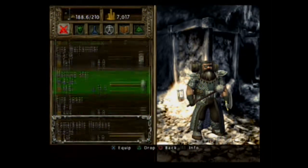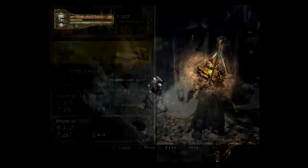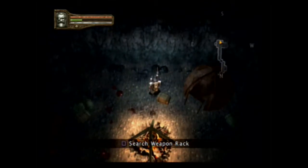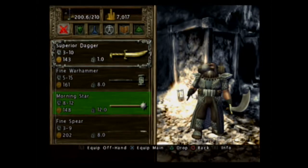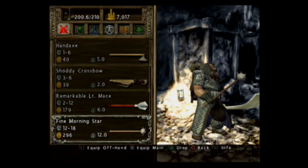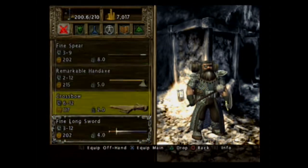Remarkable light mace. Do I already have one of those? I have a superior, so the superior is clearly going to be better. Alright, search the weapon rack. Ooh, yay! We got an upgrade for our morning star, finally.